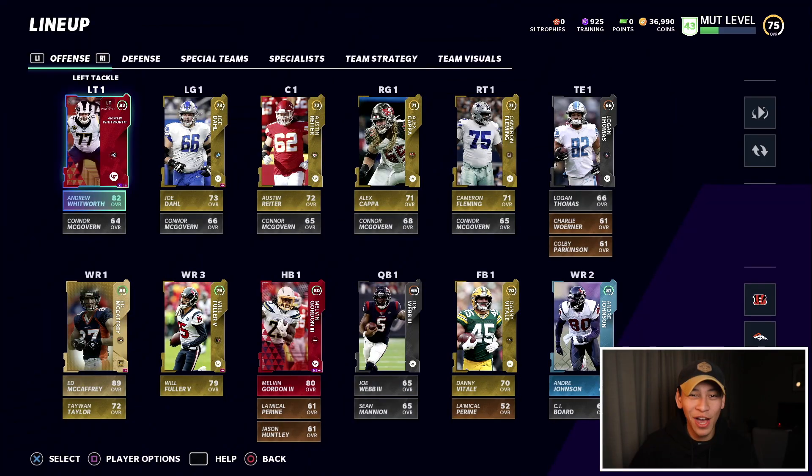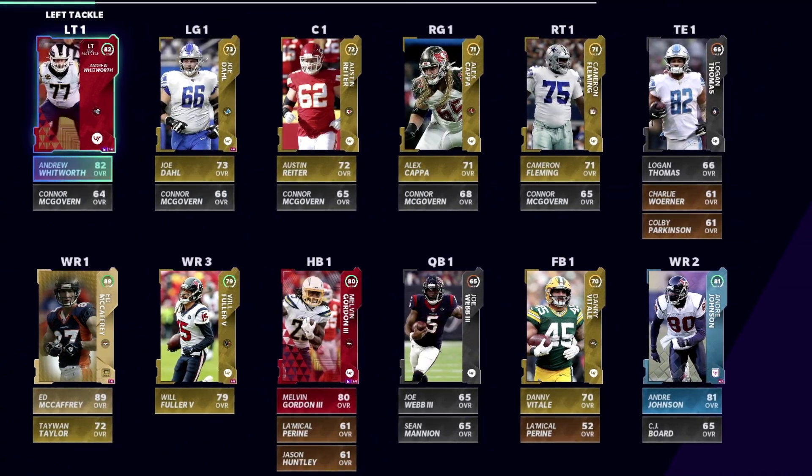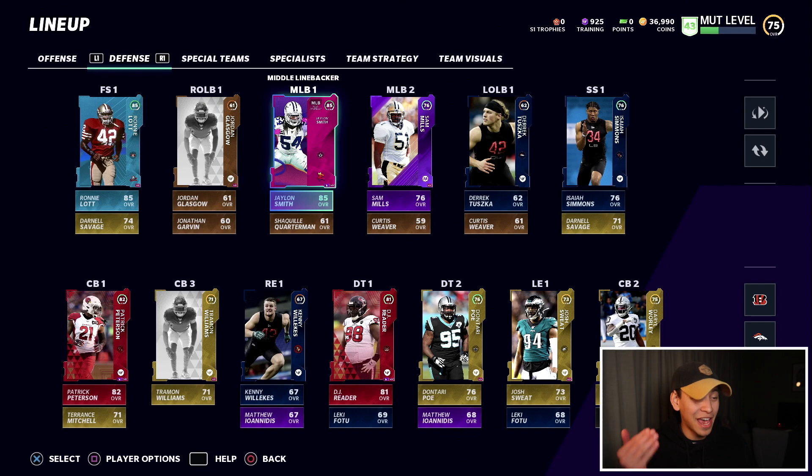Let's check out the team. This is how we left things after the first episode — link in the description below. As you can see we still have a bunch of silvers and bronzes in the team. Moving over to the defensive side, we even have some bronzes in starting positions. We need to go ahead and upgrade those and remove those really trash bronze and silver players.